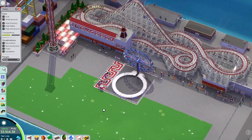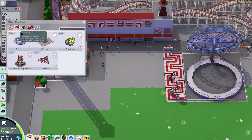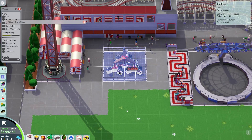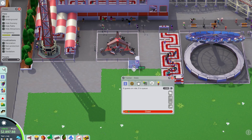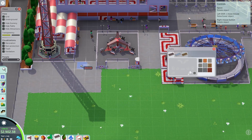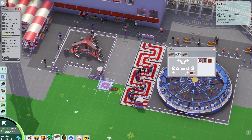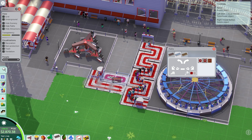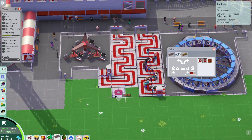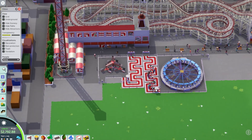Tempted to just throw another flat down. A simple twister here would not go amiss, I don't think. Entrance and exit there, path can carry on out to it, and queue can go like that. There we go, and we'll open that — boom — just to help bring in a bit more income.